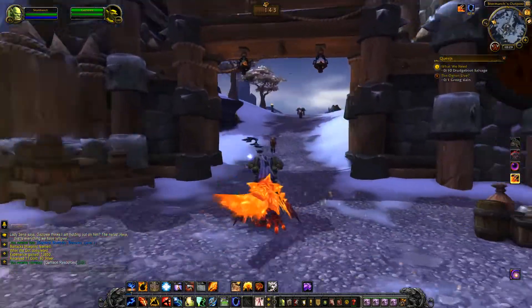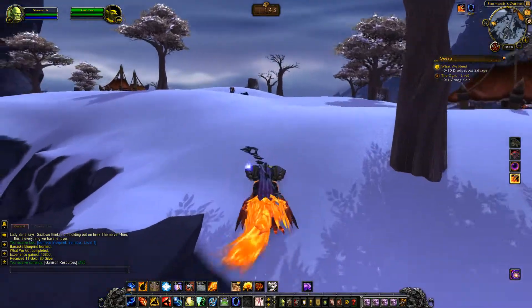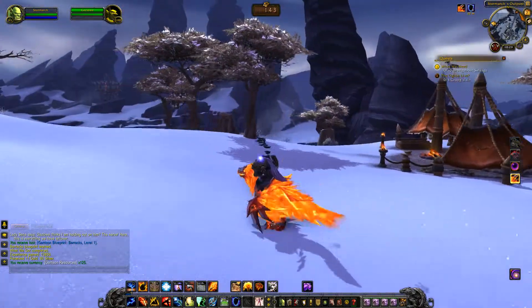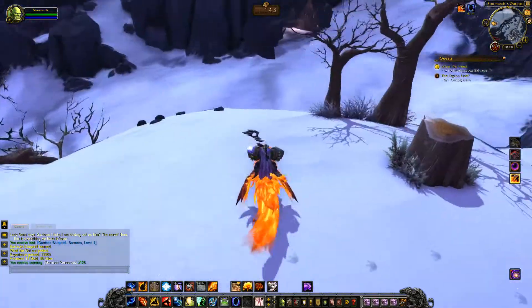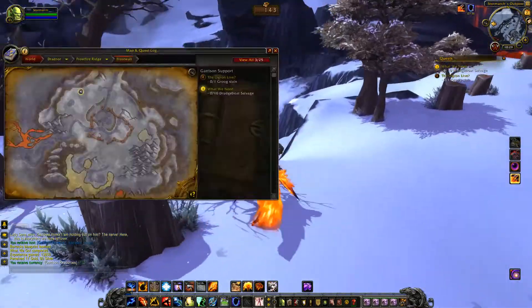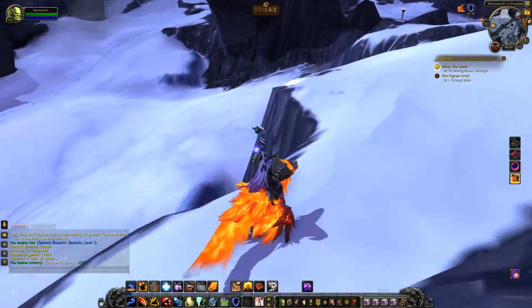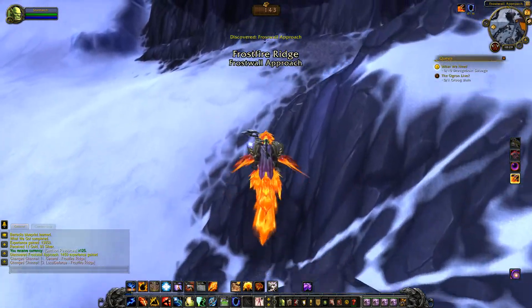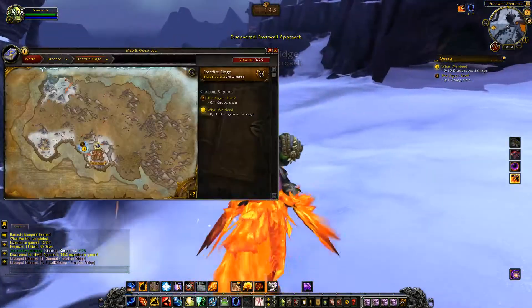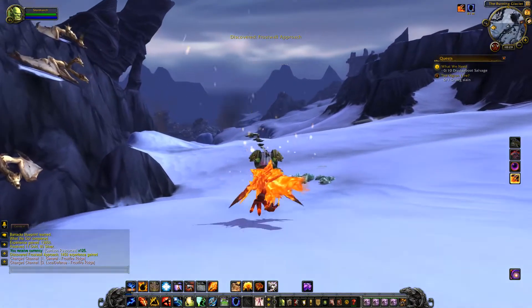We have trekked through the treacherous Tanaan jungle and now we find ourselves in Frostfire Ridge. When I was going through the Tanaan jungle I mentioned it was quite a fast zone. I thought as we went into the next zone it would begin to slow down, because we've had this before where the opening to the expansion is always the best bit and then it starts to hit walls — conventional quest hubs where you go out, kill a few monsters, stay there for almost too long, and it gets a bit boring.